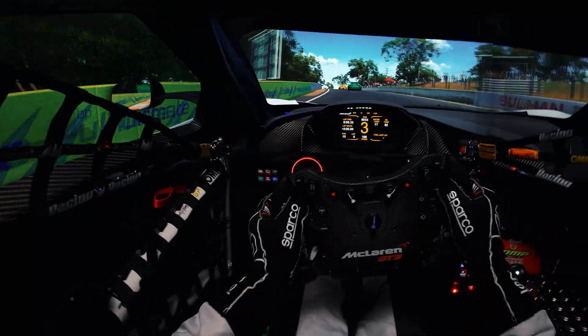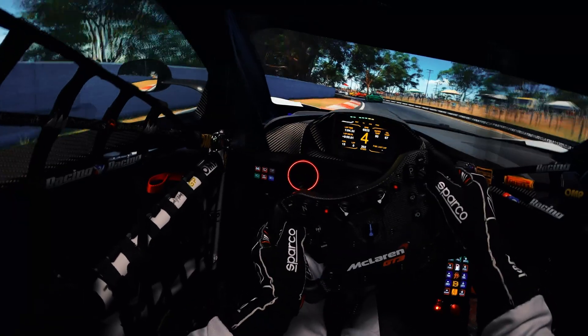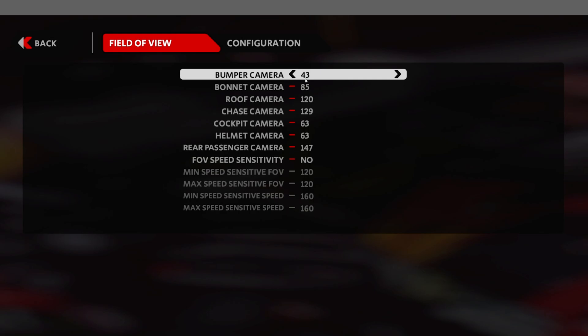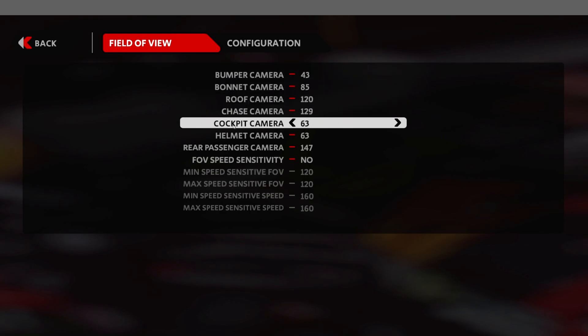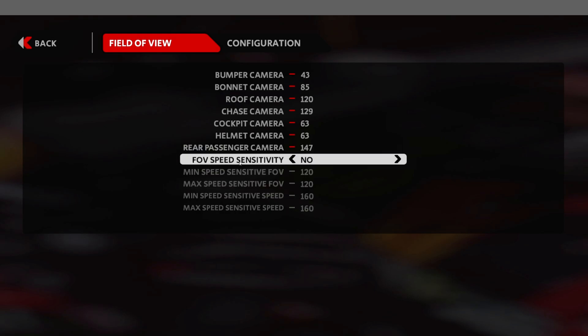Many people ask me how I lock my car to the horizon so it's not shaking, and many complain about getting motion sickness — you can fix that from Camera Settings, then Configurations, and just choose those specific settings. In the Field of View settings you'll find different cameras; most of us use the cockpit camera, so the number I found works best for me can be your starting point. You can also enable FOV speed sensitivity — if you choose yes, the picture extends a little, giving you an extra sense of speed.